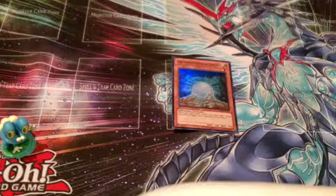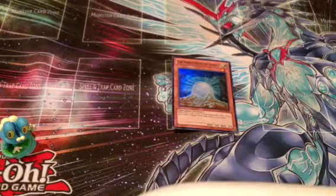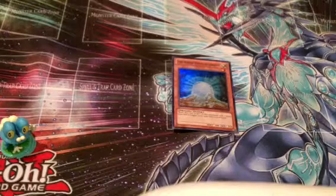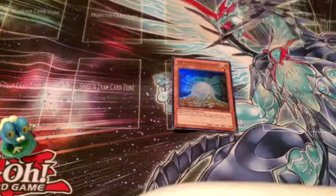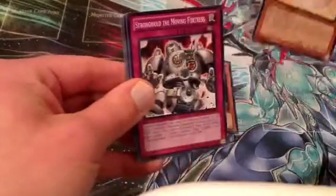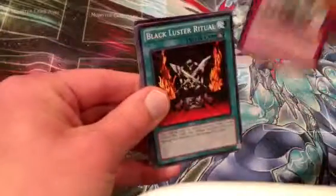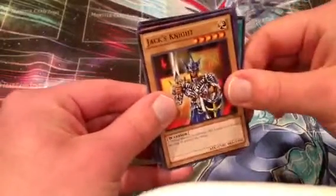Now for our Yugi packs. If you like the series, feel free to like and comment, and as always feel free to subscribe too. For the first Yugi pack, we have Marshmallon, Stronghold the Moving Fortress, Black Luster Ritual, Brain Control, and Jack's Knight.